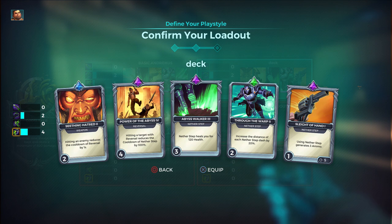The first card is: hitting an enemy reduces the cooldown of Reversal by one second. For those who don't know, Reversal is when he puts his hands in front, creates a green power field, and sends it back — if enemies shoot him while he's using it, he absorbs the damage and shoots it all back. This card is bugged though — it should say hitting an enemy with the normal gun, because using the punch doesn't reduce the cooldown.